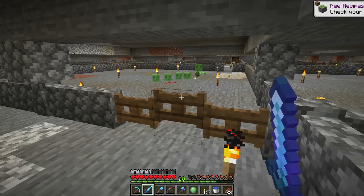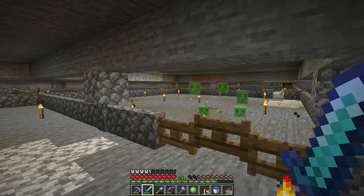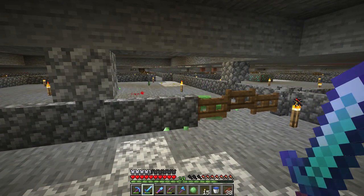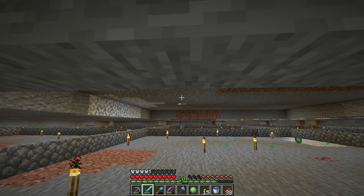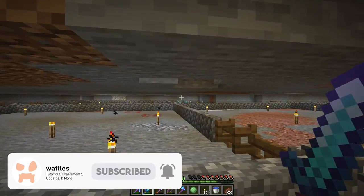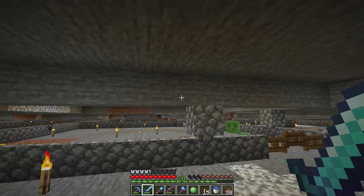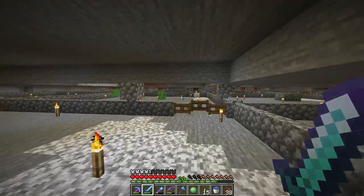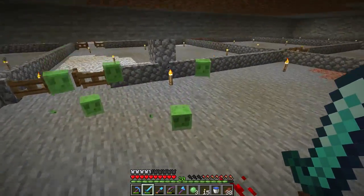Those small bouncing green guys are the smallest variant of slime. They can usually spawn if there's at least two blocks of space — that's what we had everywhere, chunks cleared out two blocks easy. But they weren't spawning, so I came down off-camera and made the chunks taller. It seems slime will only spawn if there is at least three blocks of space, no matter the size. That's the bug — I don't really know why, but you gotta love them.